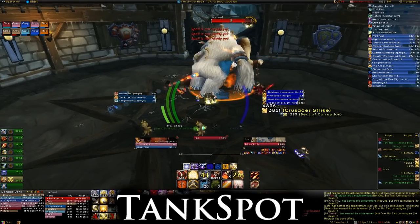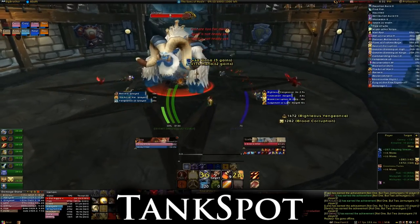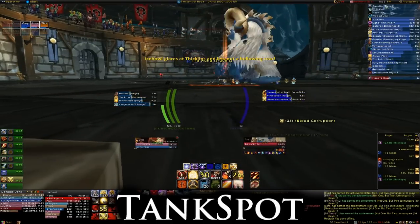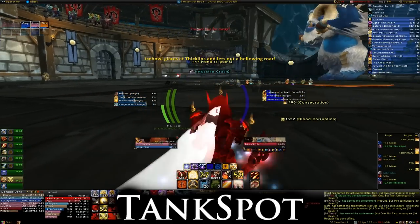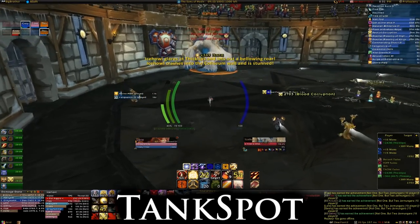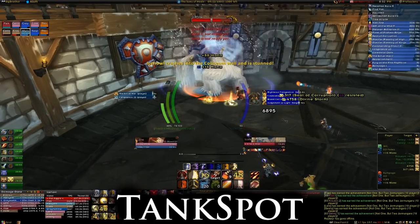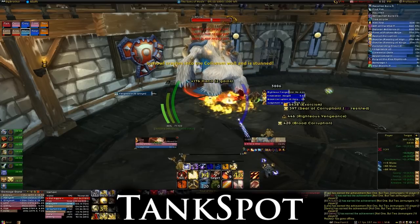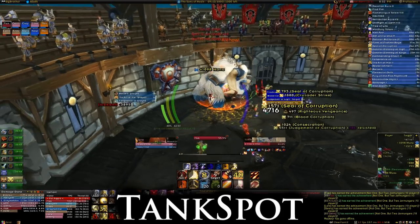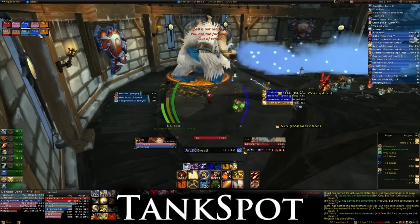The third and most important of Icehowl's abilities is his massive crash and ferocious charge combo. He'll begin by jumping into the middle of the room and knocking everyone to the walls where you'll be stunned. Then he'll pick a raid member, let out a roar, and jump back to charge. Just as he jumps back, the stun will wear off and everyone will be given a temporary run speed buff. You'll need to use that buff to run out of his way quickly, as he'll kill anyone he comes into contact with. If no one gets hit, he'll crash into the wall and not only stun himself for a few seconds, but take increased damage as well. No threat is generated while he's stunned, so take advantage of this time to burn him down. As long as everyone can dodge his charge, Icehowl is fairly simple and mostly just a matter of keeping everyone alive through his whirl and Arctic Breath.